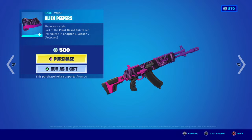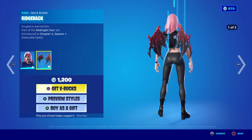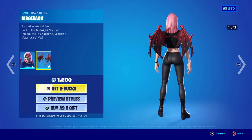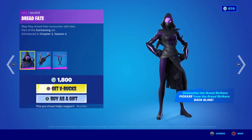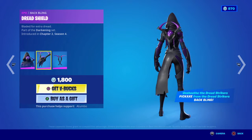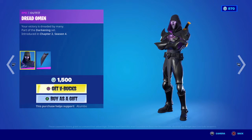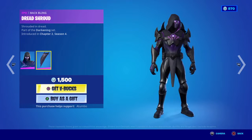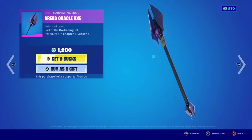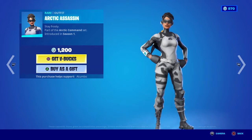We also have the Plazarian Florax harvesting tool, which looks so neat. Then the Alien Peppers — my apologies — Peepers. And then Haze and the Rigid back bling, and the Starshot harvesting tool. A lot of people like that. Dead Faith, Dead Shield, Dead Strikers, Dead Omen, Dead Shroud — not Phase Shroud but Dead Shroud — and the Dead Oracle Axe.